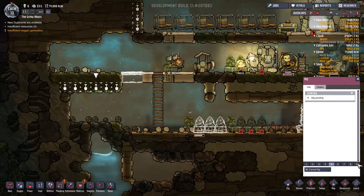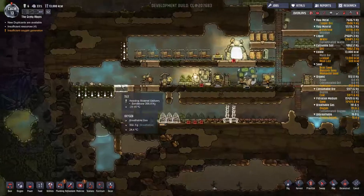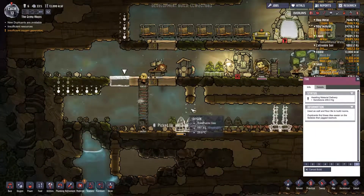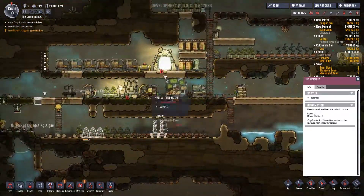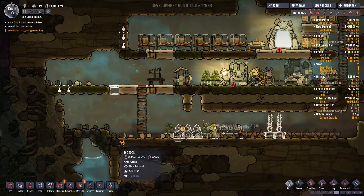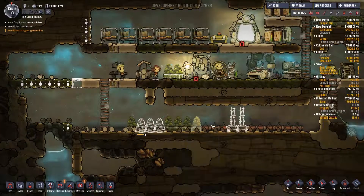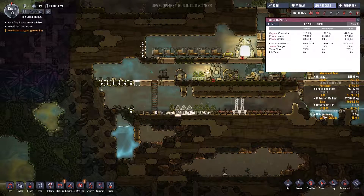I would like to prioritize the digging of this algae. Maybe if I just hit nine? Nope — that uses that thing. It might just be a bug or maybe I'm using it wrong. The priority thing doesn't seem to work very well yet. Let's dig that space out. Somebody prioritize this as well. Okay, they can dig that out — so that's good to know. The algae terrariums will probably be the major thing that'll give me oxygen. So I want to get those as quick as possible.